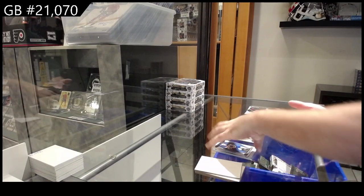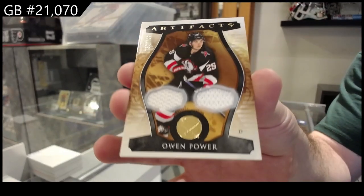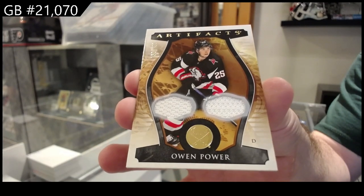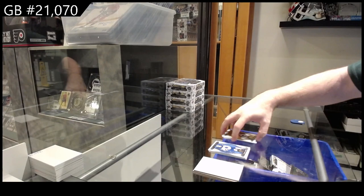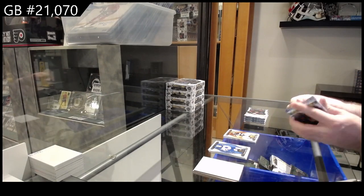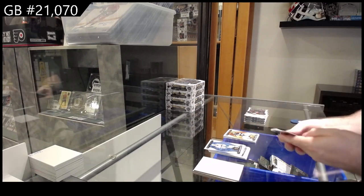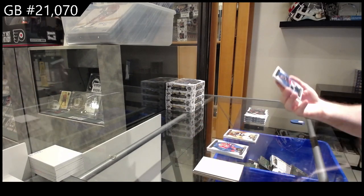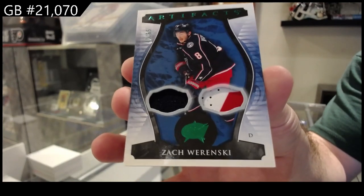We've got a dual jersey, $1.99. Owen Power for Buffalo.